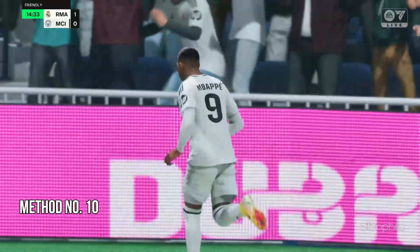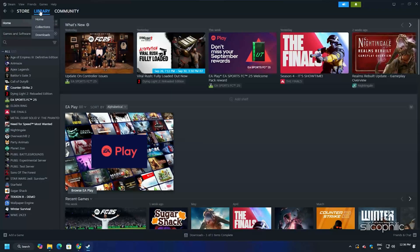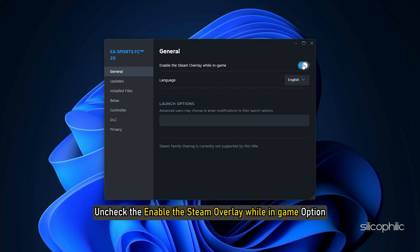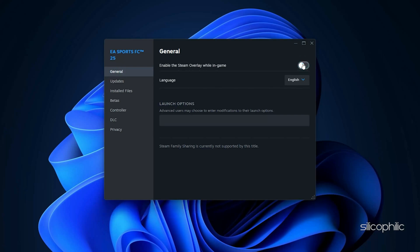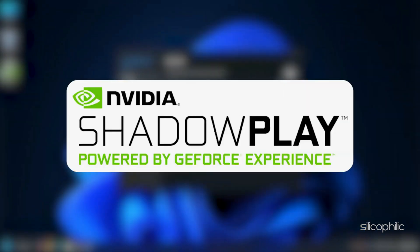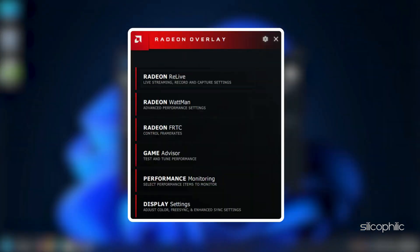Method 10: Disable Overlay Features. Open the Steam Library, find the game, and right-click on it. Go to its Properties, then go to the General tab and uncheck the Enable the Steam Overlay While in Game option. You should also disable other overlay apps like Discord, GeForce Experience, NVIDIA ShadowPlay overlay, or AMD overlay before playing the game.